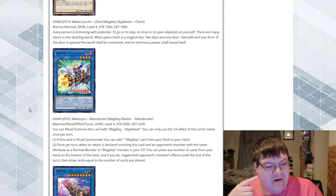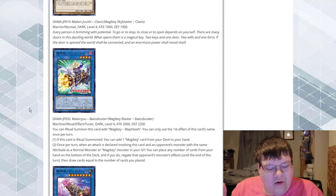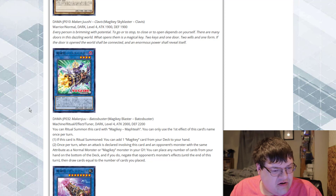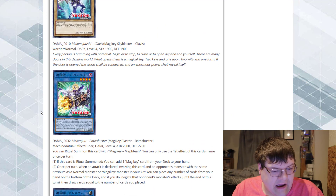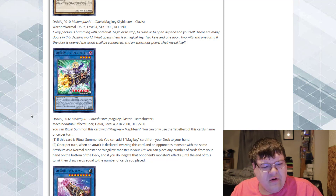Once per turn, when an attack is declared involving this card, against an opponent's monster with the same attribute as a normal monster or a magic key monster in our graveyard — by the time we're doing this, we should have dark and dark. For the same attribute, you can place any number of cards from your hand on the bottom of the deck, negate that monster's effect until the end of the turn, and draw cards equal to the number of cards you placed. So we get a Cosmotown filtering effect.